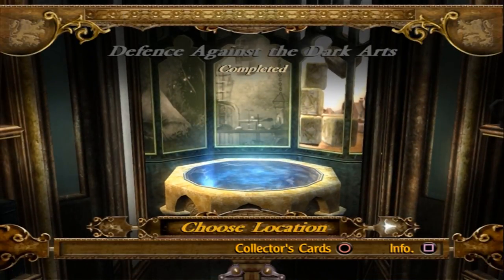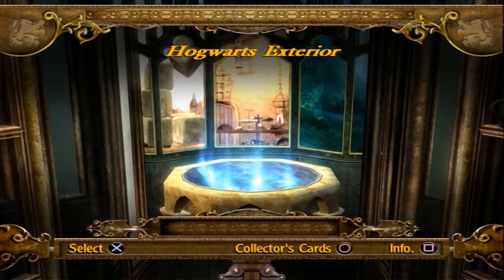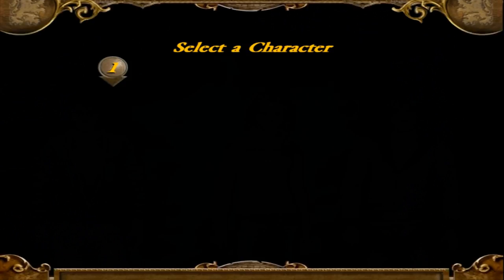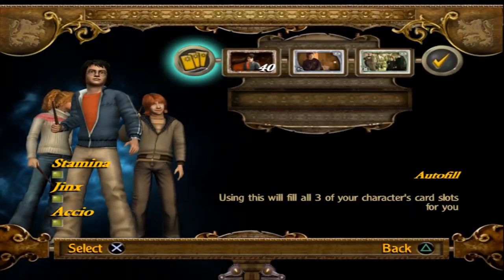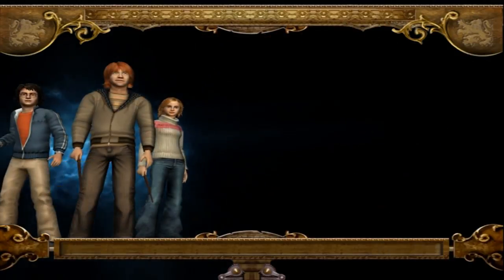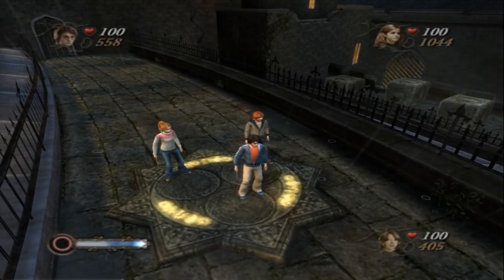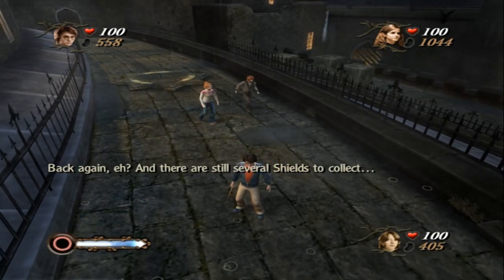Right, so yeah, let's try going back to Hogwarts. We only need one more — I've no idea where it's going to be. I have not got the foggiest. We're going to go with Harry this time, and I'm not going to give a shit about what we equip because I just don't care. Where would I be if I was a shield?